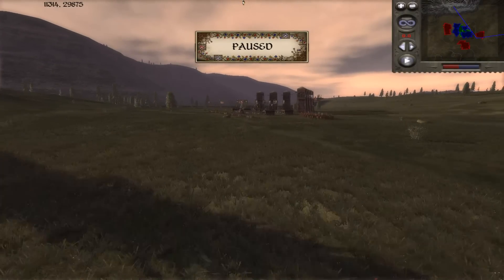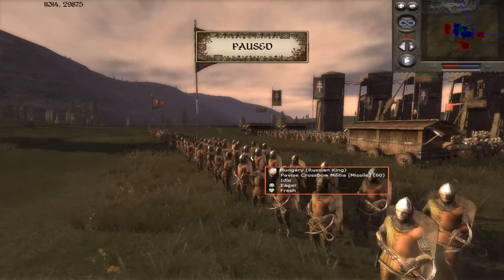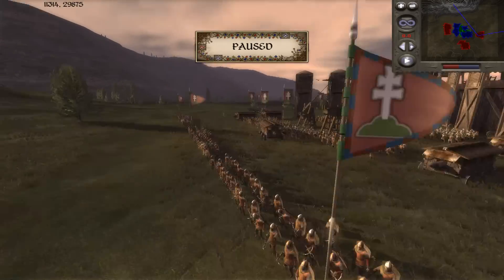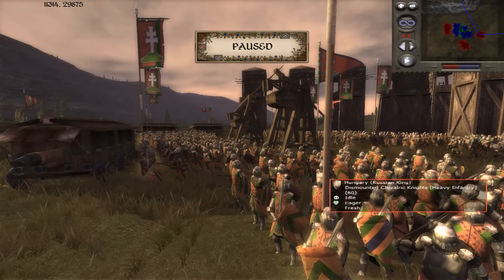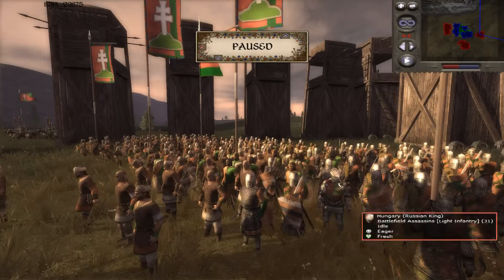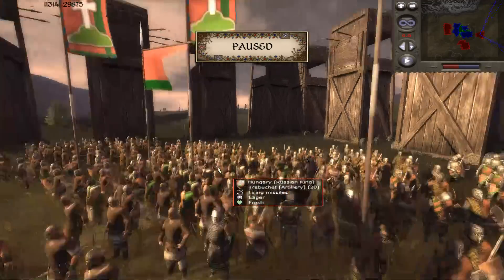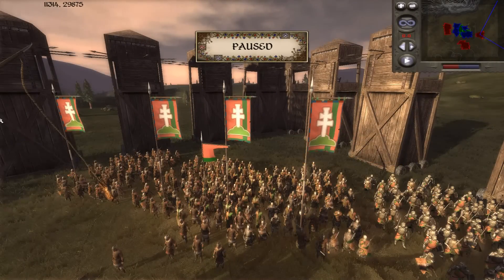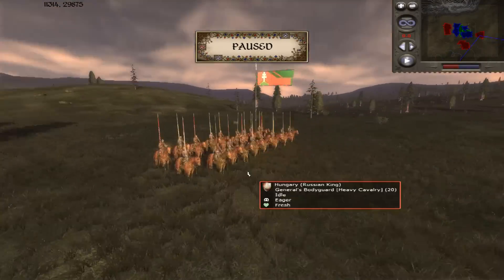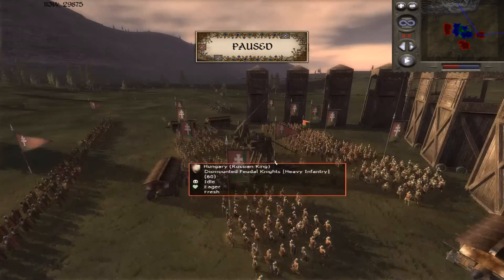Heading over to the allies of the Moors: the Hungarians, commanded by Russian King. His skirmishing force: 3 Pavi's crossbow militia. His heavy infantry: 4 dismounted Shiverik Knights and 4 dismounted feudal knights. He has 2 General's Bodyguard — 1 late period and 1 early period — and a Battlefield Assassin unit in the center. And he has 1 trebuchet. That is the Hungarian force.